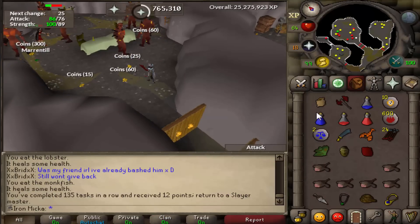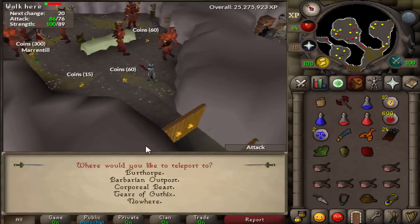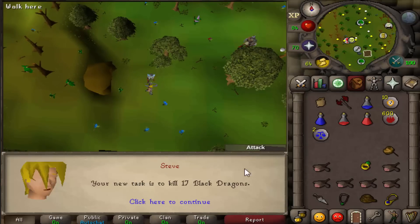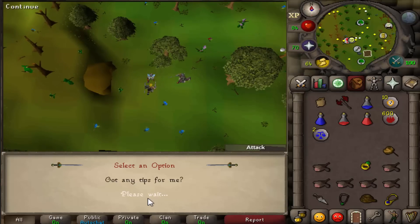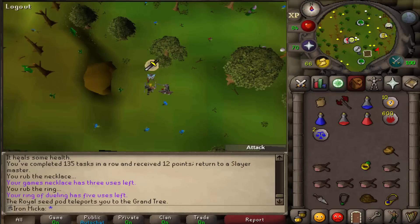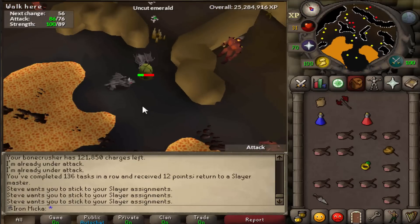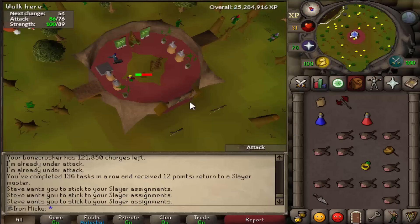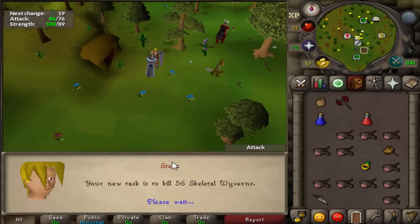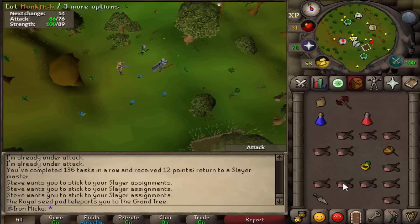Let's see what we can get for the next one. Let's see what Steve has for us — Black Dragons, a super fast task if you do it on the little guys, and I'm gonna do it on the little guys. Awesome, just completed another task that was super fast. Let's see what we can get for the next one. Fuck yes — Skeletal Wyverns! I love this task, this is like the best task to get.